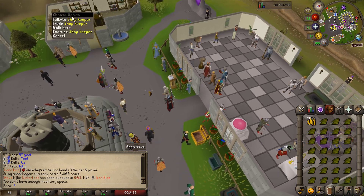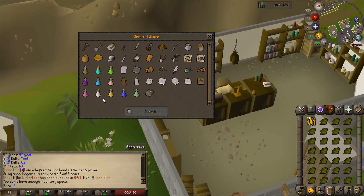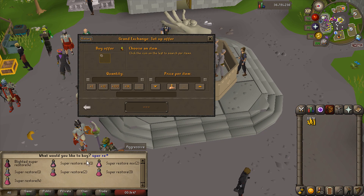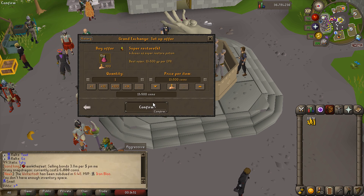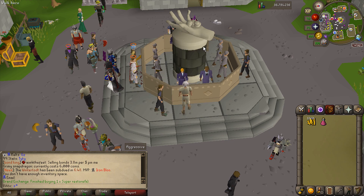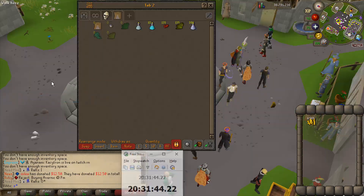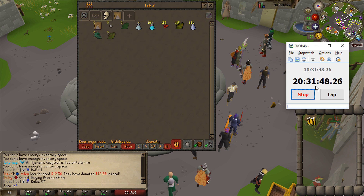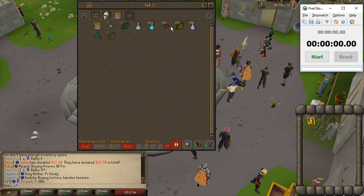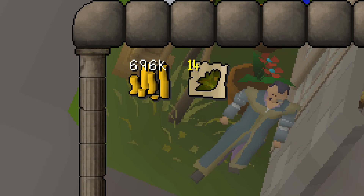Snapdragons are 6k each. The store doesn't actually sell super restores, so before we go deep into those — the prayer potions are actually pretty good. The lowest price people are selling for is 13.5k, and the lowest buy offer is 10k, which means I could probably put them in for around 13k and they'll sell over time. Let's make a bunch of these pots. The session timer has been running for 20 days and 31 hours — let's reset that and do a little timer to calculate our GP per hour.